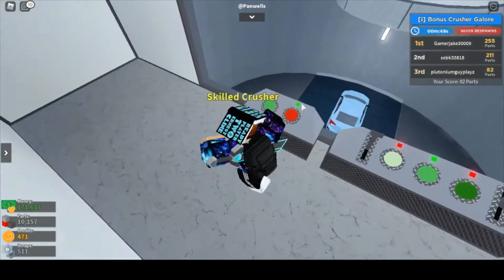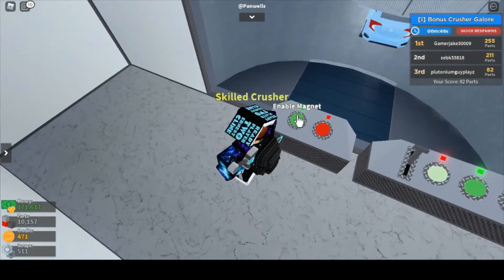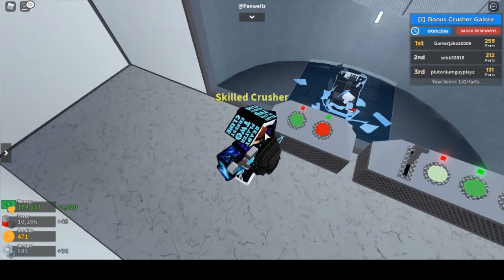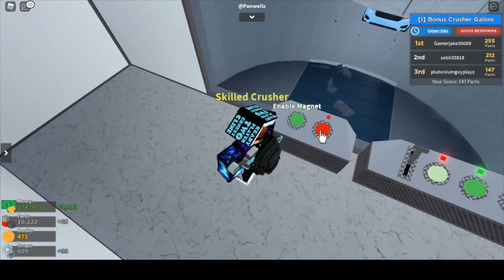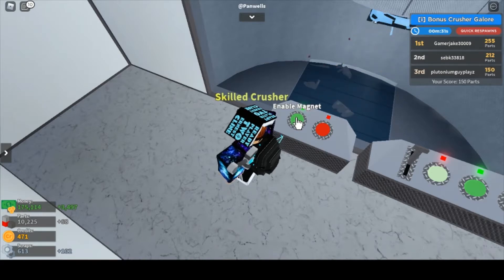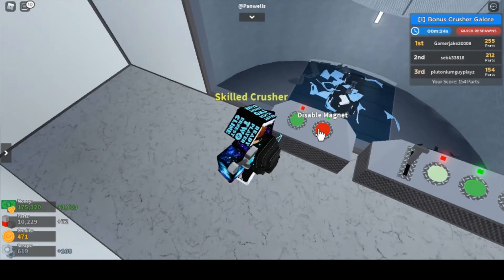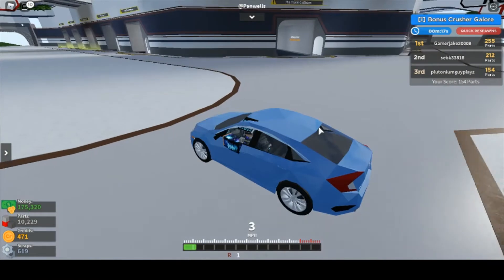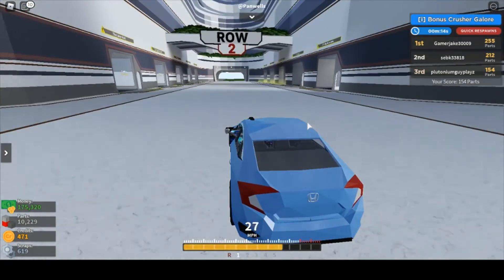When you destroy a car you also just get parts every time. Parts allow you to get more crushers — the more parts you have, the more ways you can demolish your car. For the first 10,000 parts you only use Row 1, and then the next threshold unlocks Row 2. Parts are basically just a way to unlock more crushers, but it's also kind of fun to just grind for them.